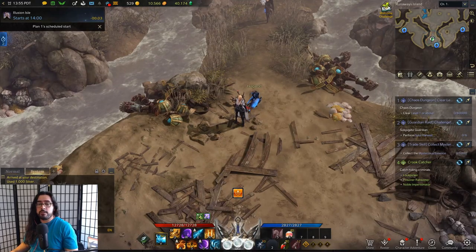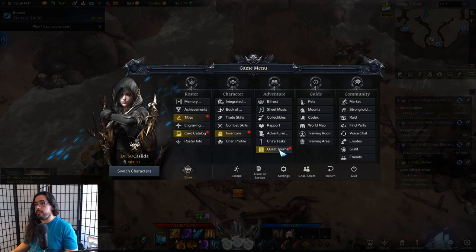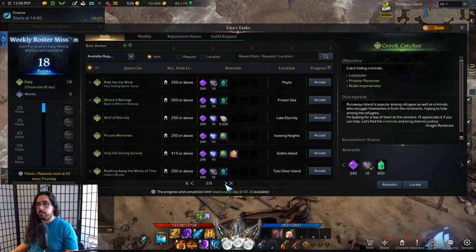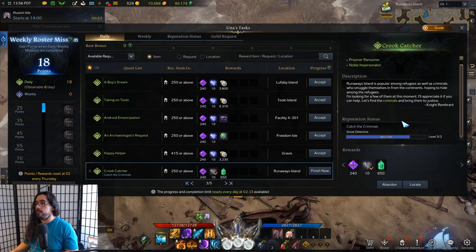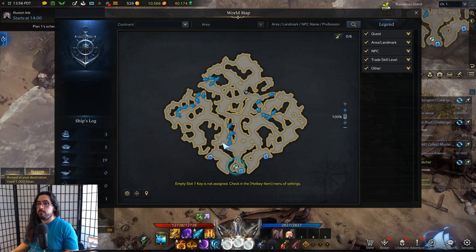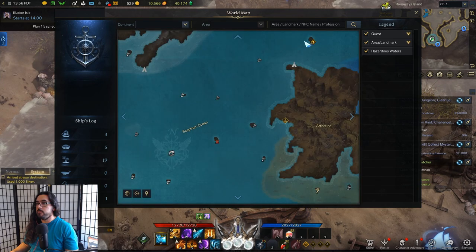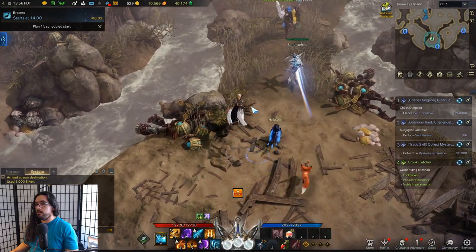Hey guys, this is a super quick Lost Ark video teaching you how to do Crook Catcher, the luna daily on Runaway Island. It's on the third page if you've got a bunch of dailies. They basically want you to go to Runaway Island, which is located north of Arthentine.